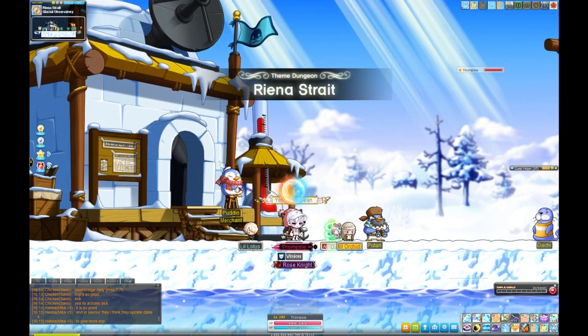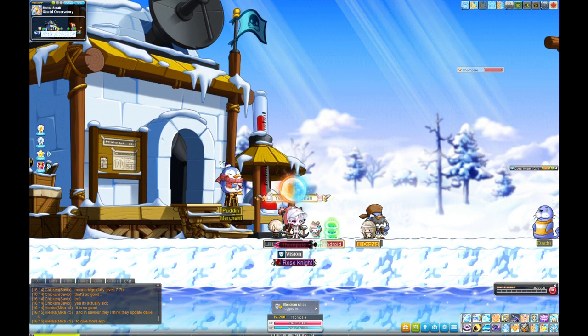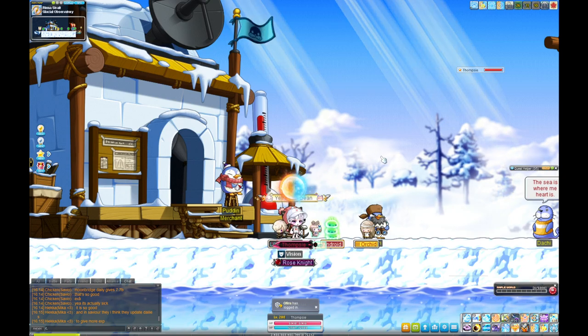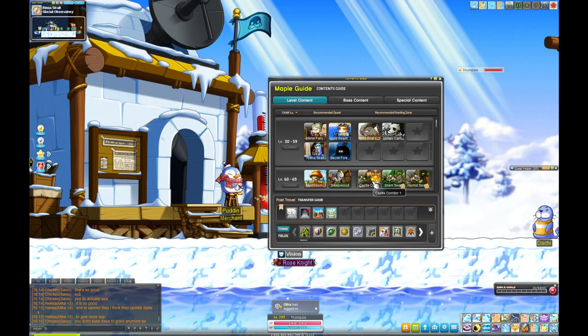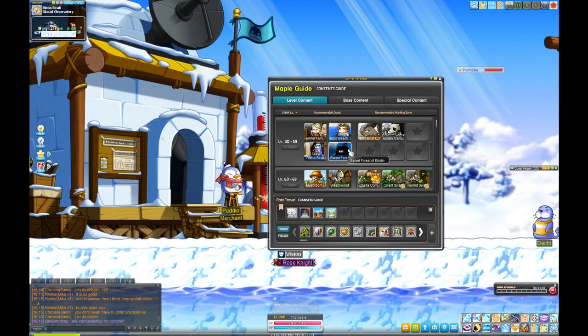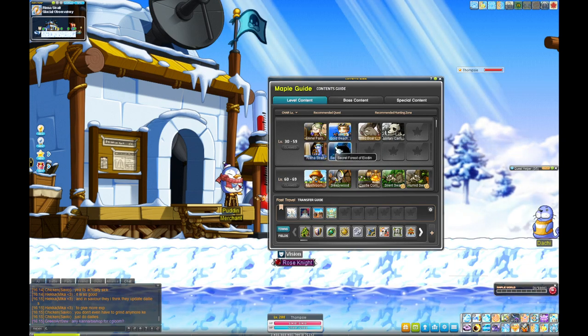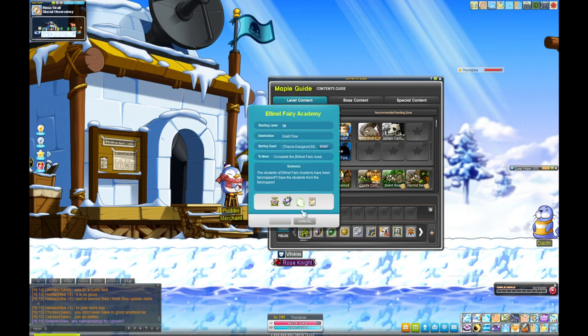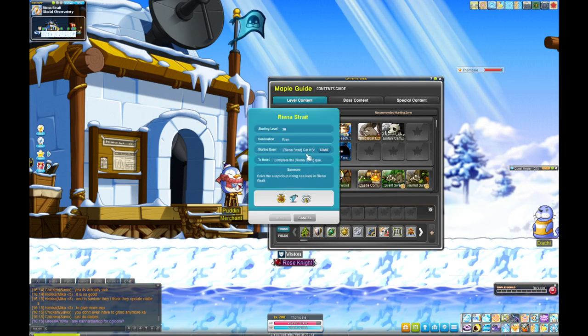Doing two theme dungeons will get you to level 60. The Maple Guide shows which ones you can do. I do Gold Beach and Reina Strait usually. You can also do Fairy Academy for some star force items.